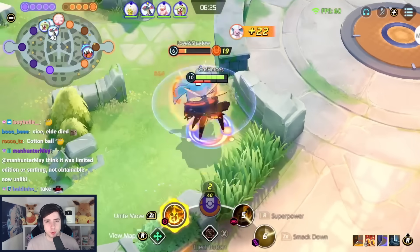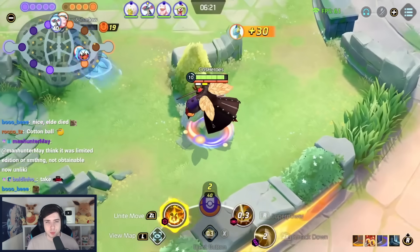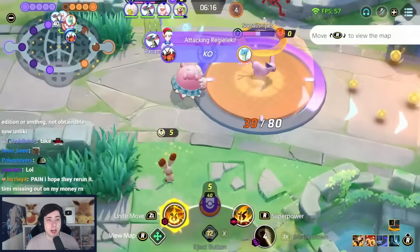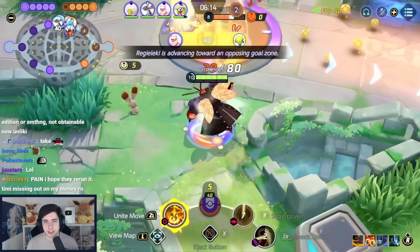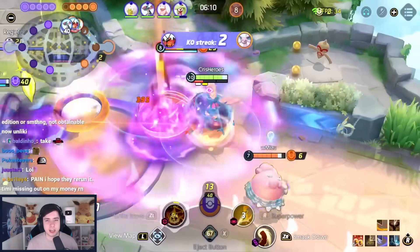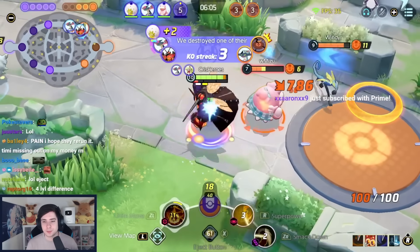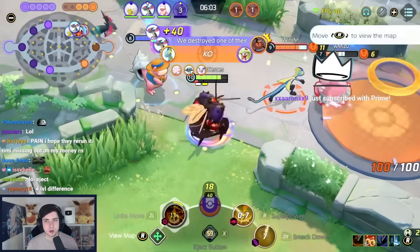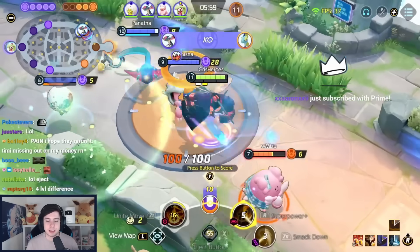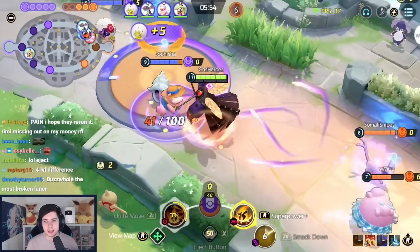Buzzwole is an absolutely painful Pokemon to deal with and still one of the best All-Rounders. Superpower Smackdown is the only build you should be playing. For held items, I always play Attack Weight, Muscle Band, and Float Stone. But you can also run Weakness Policy instead of Float Stone. Float Stone allows me to roam a lot in solo queue, run around, catch up to people, and use my abilities on them. Attack Weight and Muscle Band feel like must-haves. Of course, 6 Brown and 6 White Emblems.